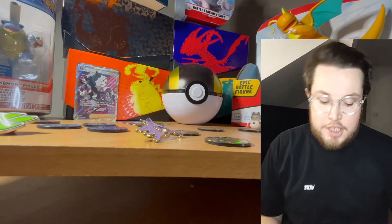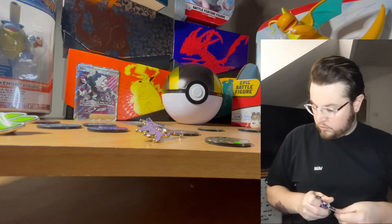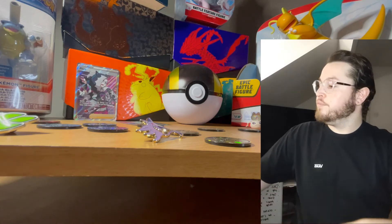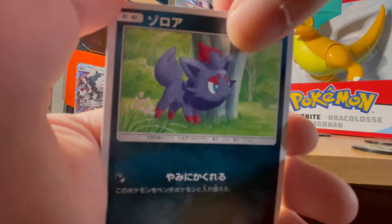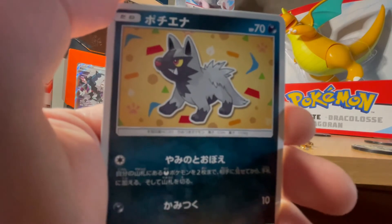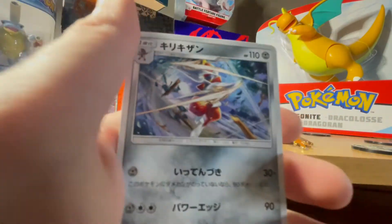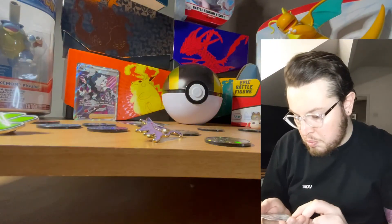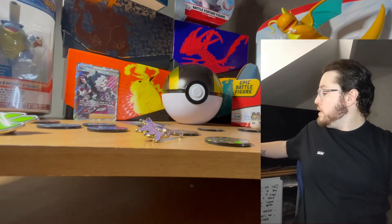Jumping in with another Japanese pack. One to the front. We have some goggles, Zoroa, and I think that may be Emolga - still loving the artwork. Poochyena, and for the rare - I think that's Fisharp. Not bad at all.